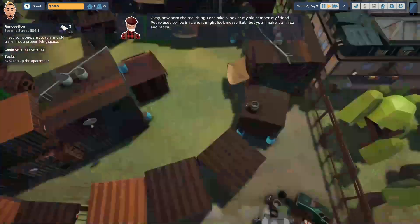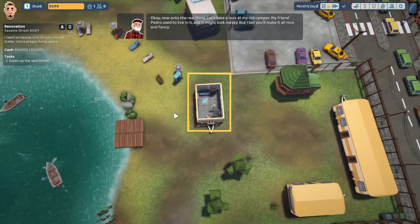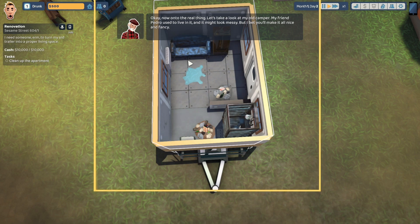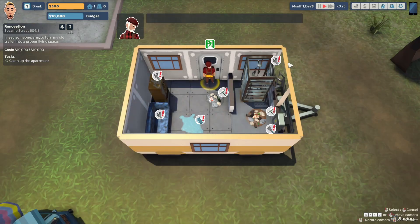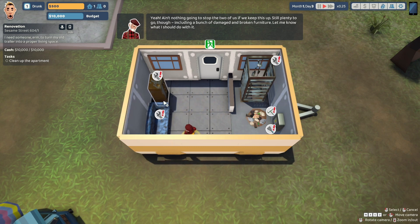Let's take a look at the old camper. My friend Pedro used to live in it, and it might look messy. I can do this little viewfinder right here — this is it. It does have kind of like a Sims slash House Flipper kind of feel. So first, we're going to have to start cleaning. I'll go ahead and begin cleaning right here. Looks like we need some repairs done as well. I'll go ahead and repair — 70% chance to restore it. I like my chances. Let's do it.